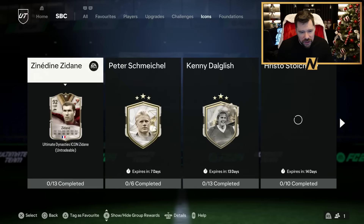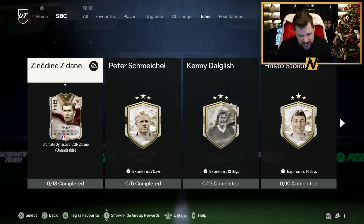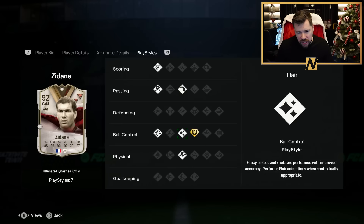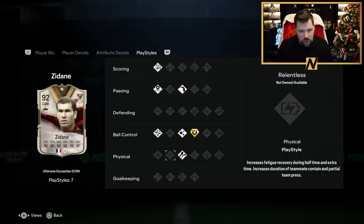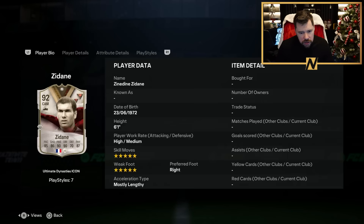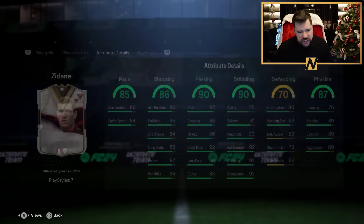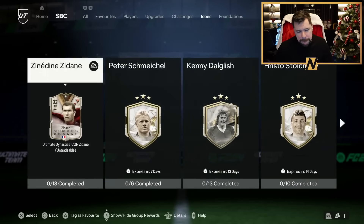Icons — oh, the Ultimate Dynasty icon Zidane! Vaness, shot traveller, incisive pass, long ball pass, flair, first touch plus technical. Five star, five star, nice physicals, really nice dribbling, nice passing, good pace and shooting.